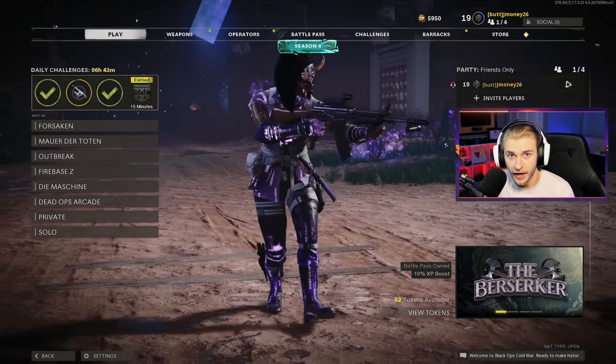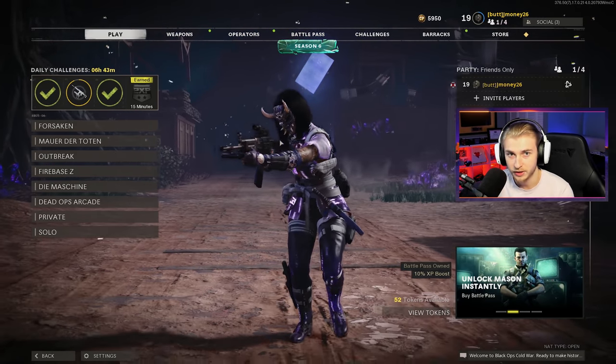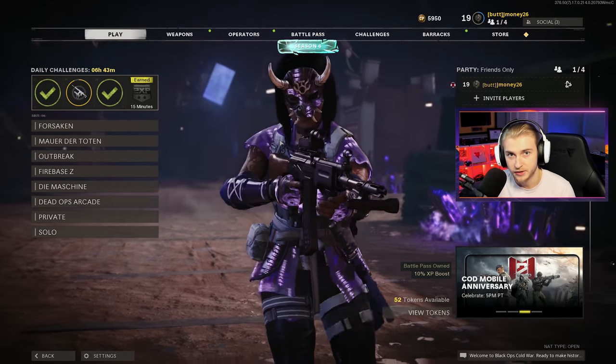Season 6 is finally here along with Forsaken and a bunch of new weapons, so today we're going to be getting the new AR — the Grav — to Dark Aether. I had to play a little bit right as it came out; I streamed it here on YouTube. If you want to see it, the link will be up here. It includes my full reaction to the map as well as the new weapons.